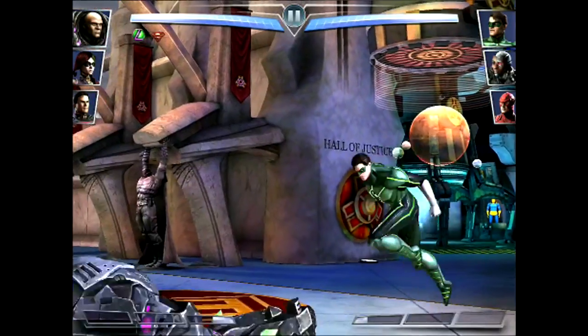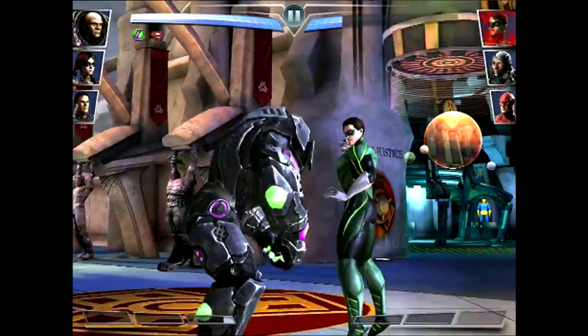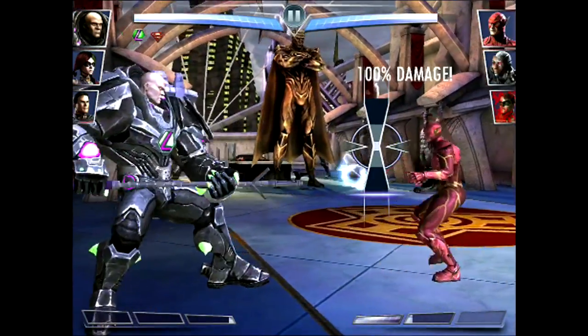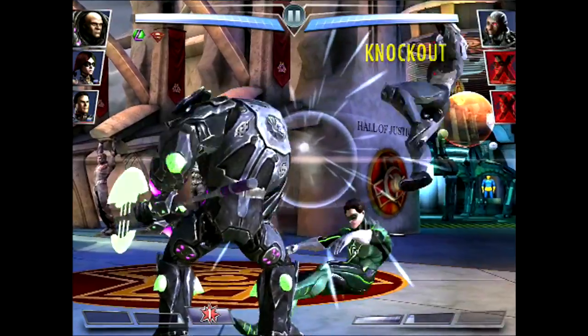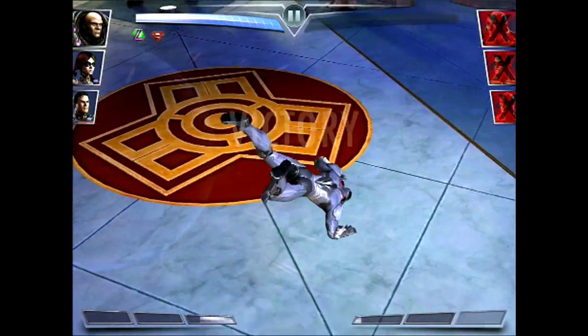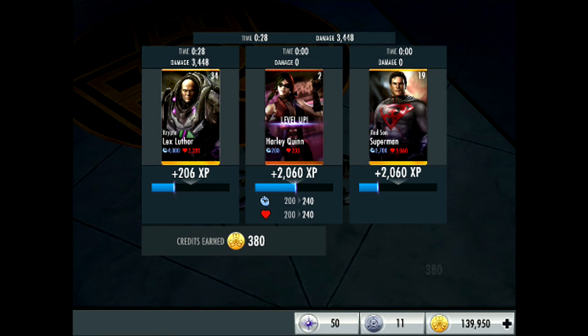Fourth battle — got Cryptolex Luthor in here now. Every time I'm about to start talking I have a yawn, so I need to go to sleep. I went to sleep at some point last night, and I'm also about to watch the leaked episode of the new Flash series — someone leaked the first episode, so I'm going to watch it if I can find it. Credits earned: 380, time: 28 seconds, damage: 3,448.